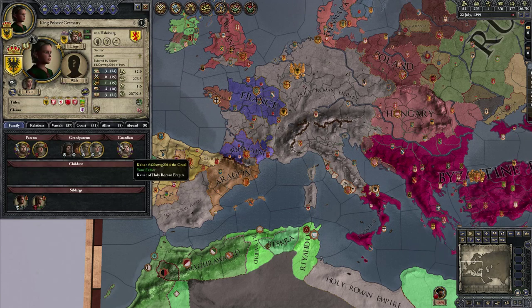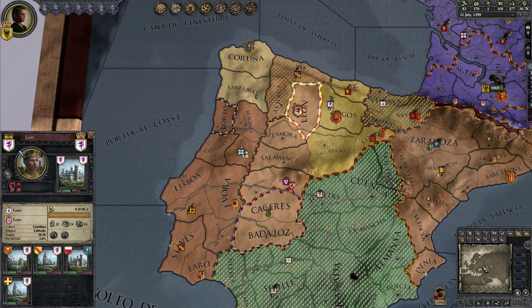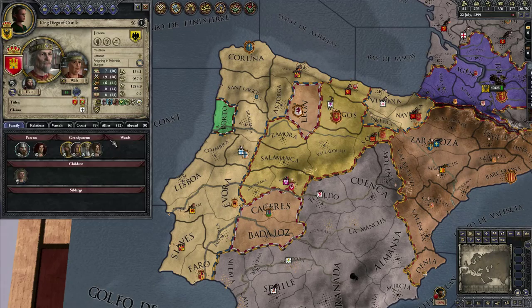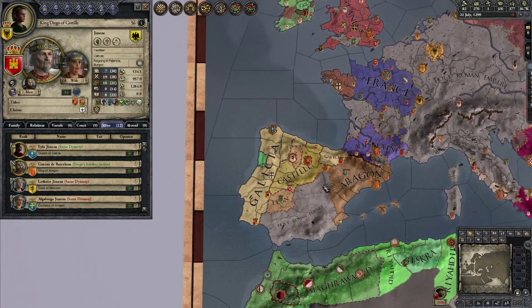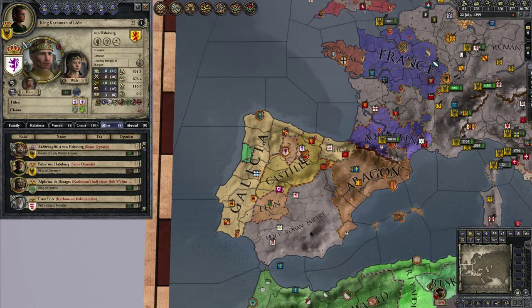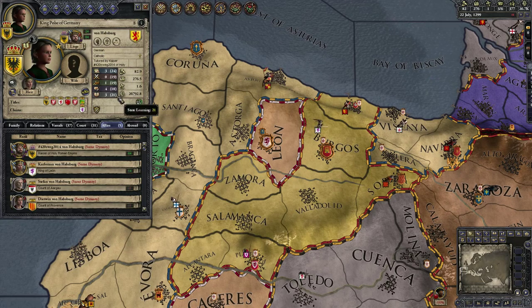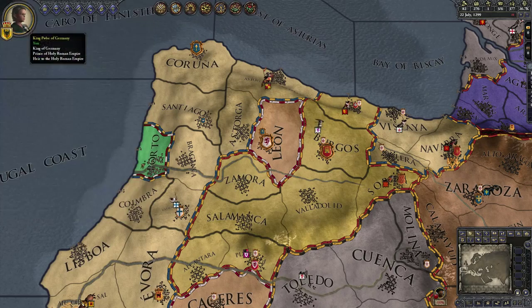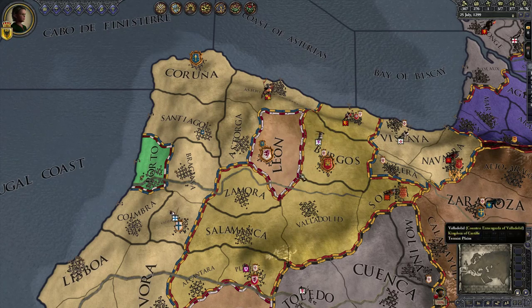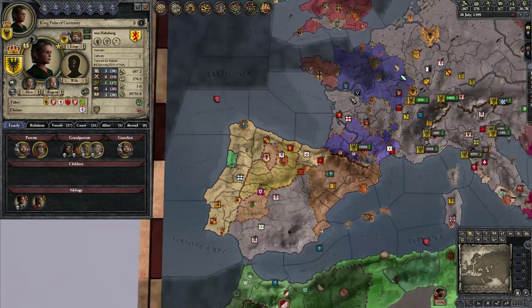We have a claim on the Kingdom of Leon, which is an absolutely small kingdom, but it's going to allow us to endure quite a lot. Their allies are all pretty weak, and once we gain the throne of the empire we can just stomp them. But hold on — we have no money. Monthly balance is minus five. What the fuck? We have hired no troops. What is going on here?